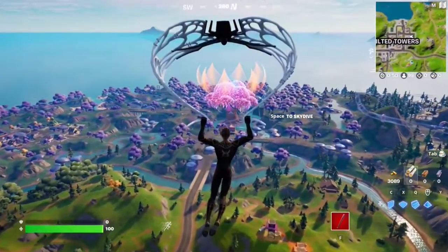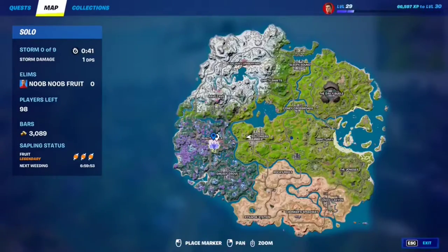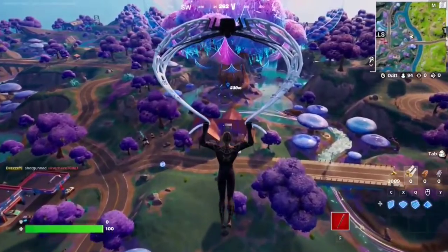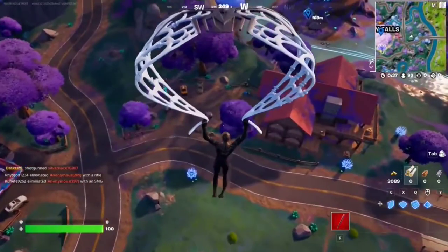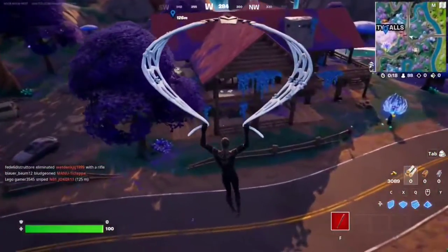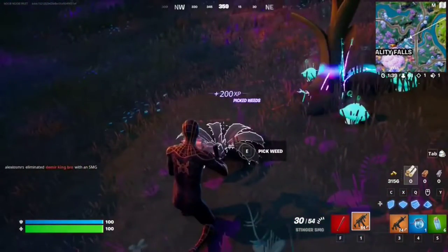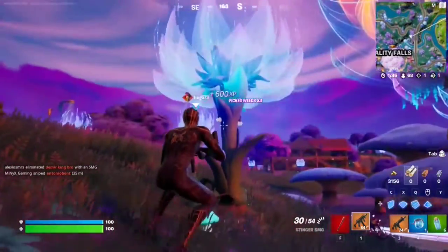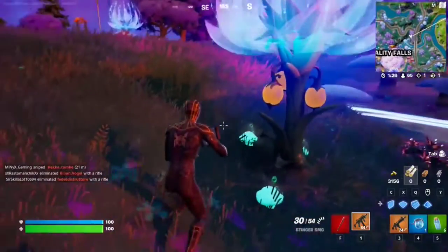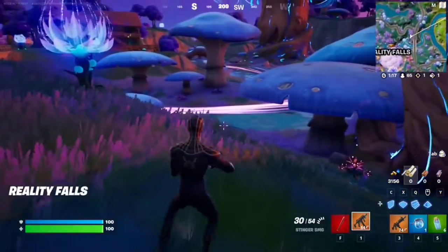For this Week 2 seasonal quest, you have to pick weeds around reality saplings. Weeds are going to be around these reality saplings — you'll find most of them around Reality Falls. Just make your way to that POI and you'll find these shiny bluish-purplish trees. Around them you'll have fruits and shield mushrooms. Not all saplings have weeds, so you need to look around. When you find one it says 'pick weed' — just pick it and the fruits will literally grow instantly. You need to do this five times.